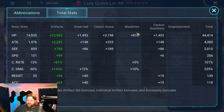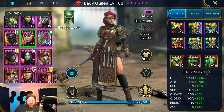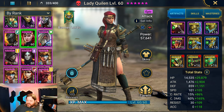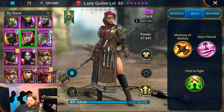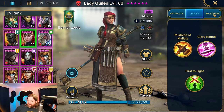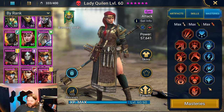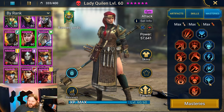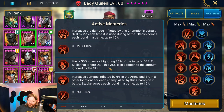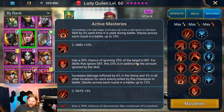If you look at the total stats here, we got 4,300 plus attack, 206 speed, and 225 crit damage. So she is built to hit. Obviously it's not a super endgame build, but it's a pretty decent build. As we go over to her skills, I ended up fully booking them, so you can see all the levels that she can hit at, and then we have the masteries. I went for something that had to do a little bit more with damage.